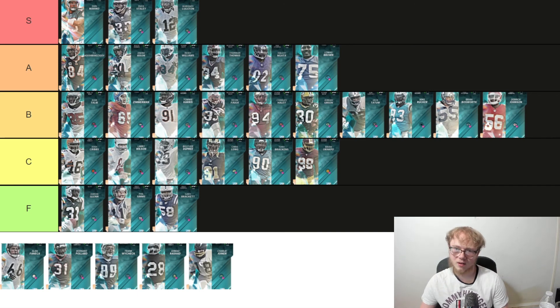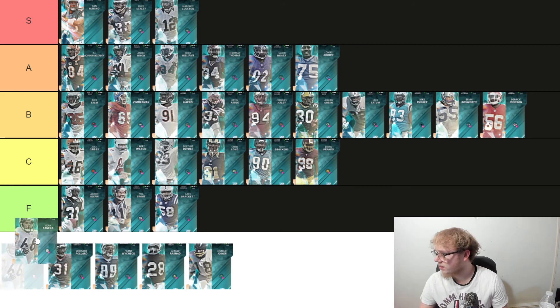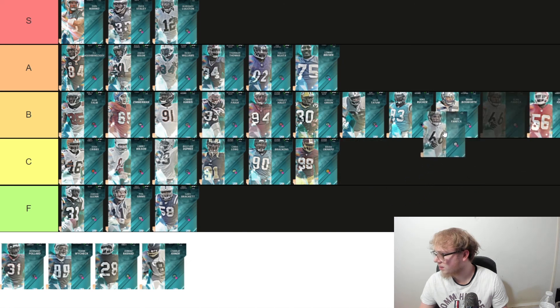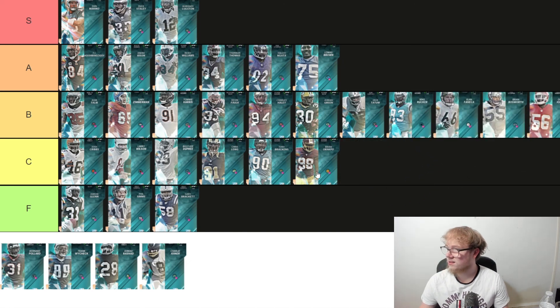Another lineman — Alan Faneca, left guard for the Steelers, 89 strength. He doesn't look as juicy as the other guys but he's a left guard. We could put him in B — he's good but not outstanding. I'll put him on the linebackers tier, but that's about it.